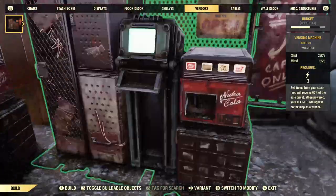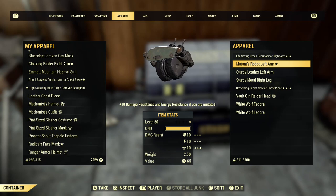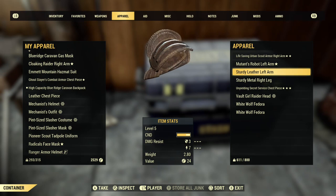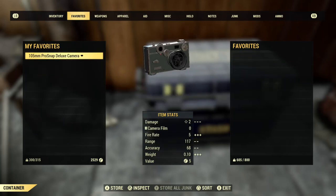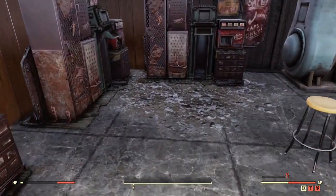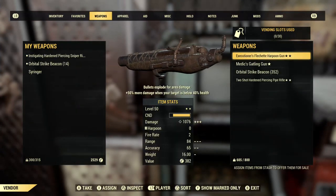First things first, pull out a vendor. Now you're gonna need some dummy items — you're gonna need two dummy items for each stack you want to dupe. You also need to keep track of the first half of the dummy items you insert. So I want to dupe four stacks, so I need to keep track of the first four dummy items I insert, because I have to insert eight dummy items total.